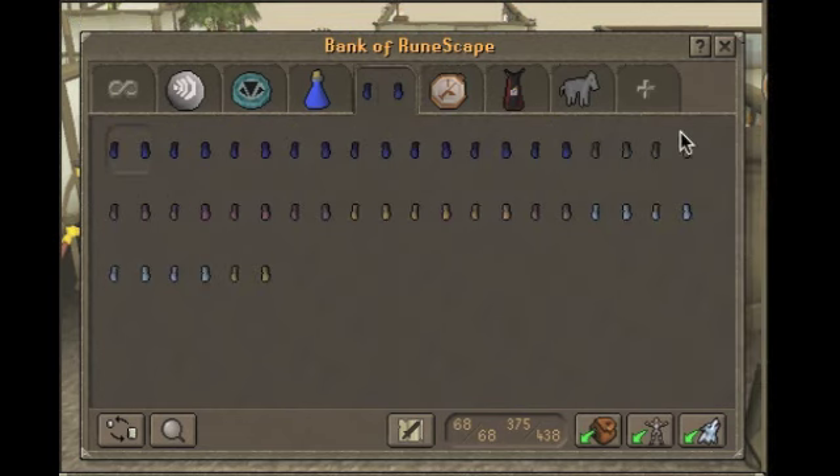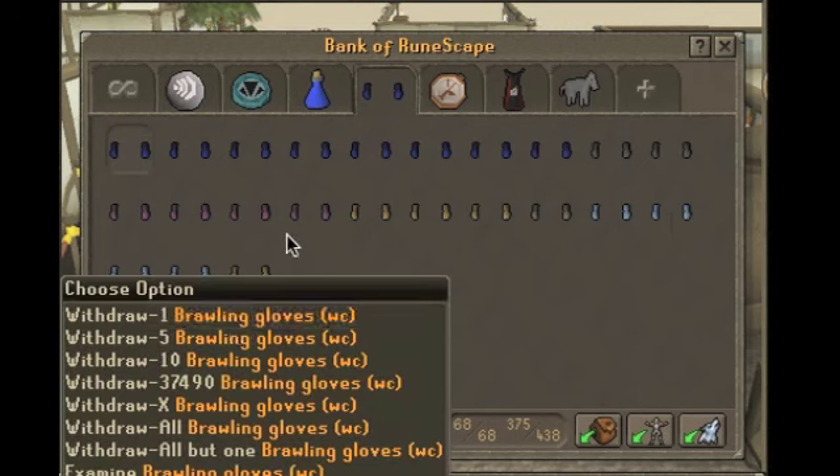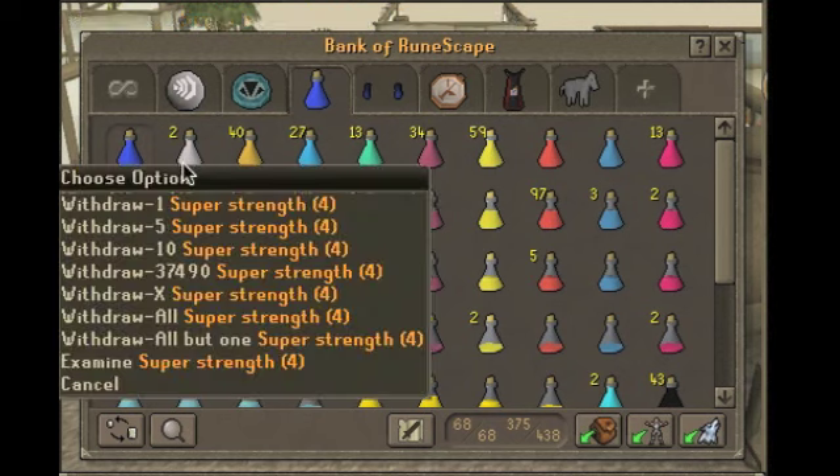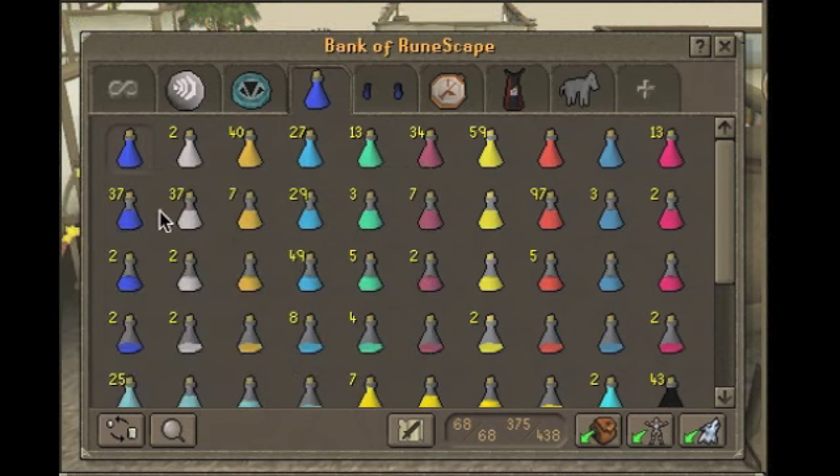8 agility brawlers, 2 smithing, 4 thieving, 3 woodcut, 1 hunter, 4 fishing, and another woodcutting. So my pots — I like to have an even number of pots so this one I'll sell after this video or something.